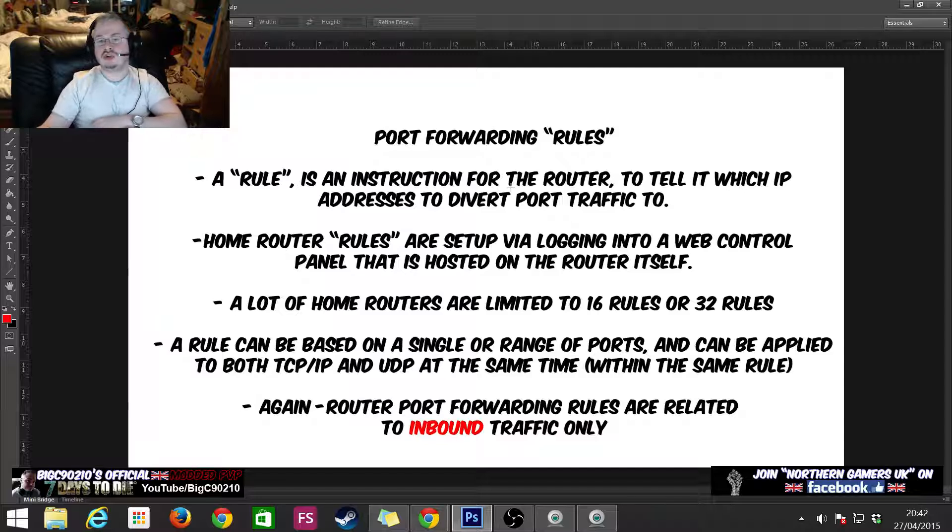A rule is an instruction for the router telling it which IP addresses to divert the port traffic to. Home routers — such as a BT Home Hub, a Virgin Super Hub, or any router from your ISP — are configured by logging into them via a web control panel hosted on the router. A lot of home routers are limited to 16 or 32 rules, but we can set this up using only one rule. A rule can be based on a single or range of ports and can apply to both TCP/IP and UDP at the same time within the same rule.